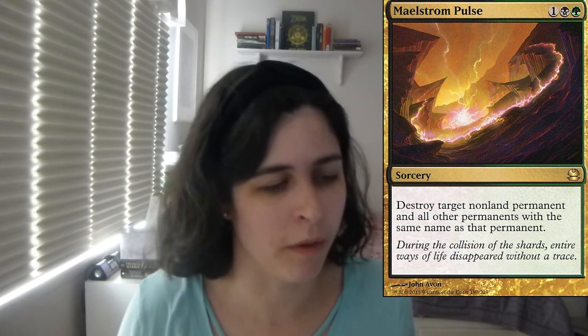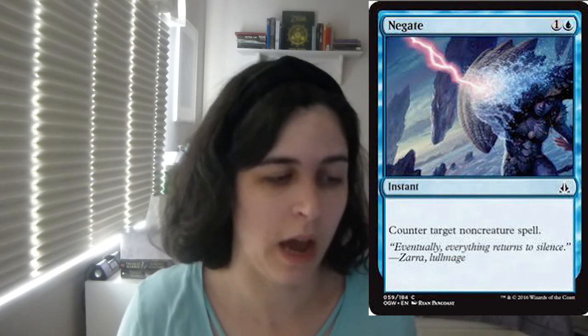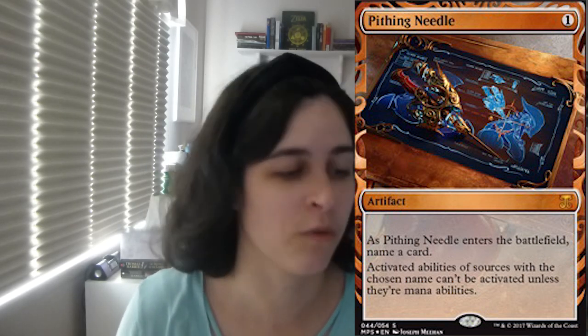Unpopular opinion — one of Negate. You could probably replace this with a creature like another Mystic Snake or Gleemax Archmage if you want counterspells, but I think it's fine to have some actual instants and sorceries. I just think you want more creatures. One of Pithing Needle — I run this in like every sideboard because it's great. This card is just really, really fantastic and you definitely should check it out.